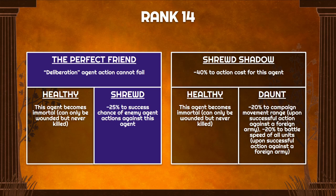At rank 14 we want Deliberation so it never fails when targeting enemy agents to slow their movement, and Shrewd to protect ourselves. If you want to go Shrewd Shadow on the other side, that gives a 90% discount to targeting costs — useful if you're really short on gold. But with a healthy economy the left side is obviously better. If you do go right, I'd follow with Daunt for another 20% chance to reduce movement on the field and 20% to enemy battle speed. Protecting your Envoy isn't that critical — with Concealed Blade you actually want enemies to target you since you have a good chance to inflict a critical failure back on them.